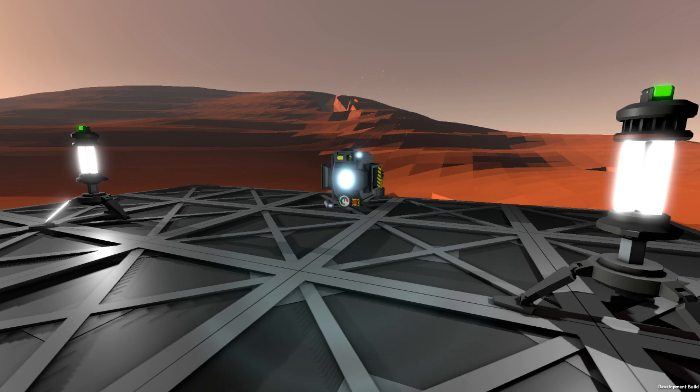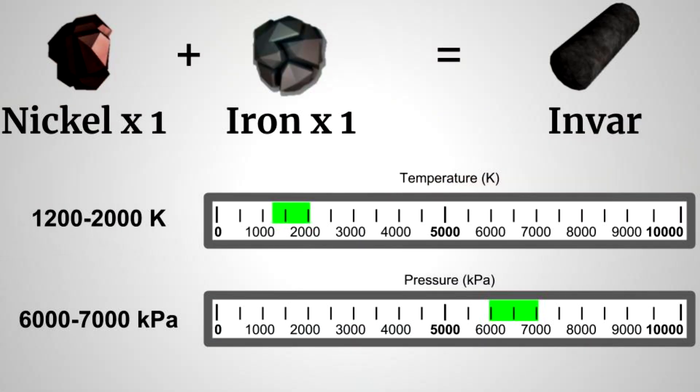Let's go ahead and open up our graphic here. As you can see, in order to make Invar, we're going to need a mixture of one iron for every one nickel, and it requires a very specific temperature of between 1,200 and 2,000 Kelvin, with a pressure between 6,000 and 7,000 kilopascals.